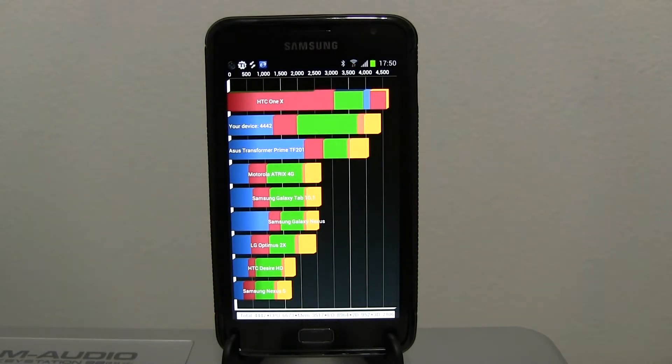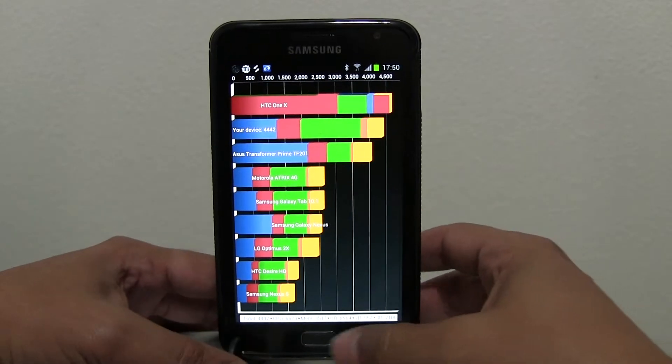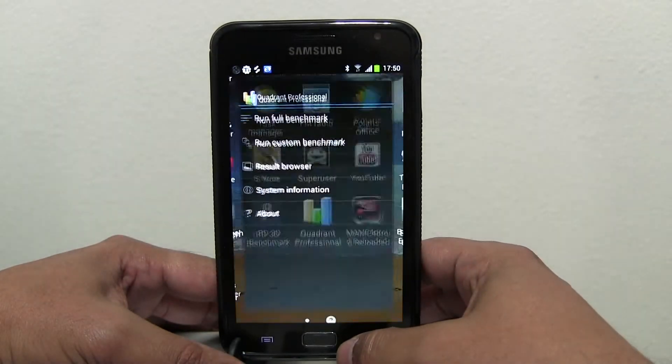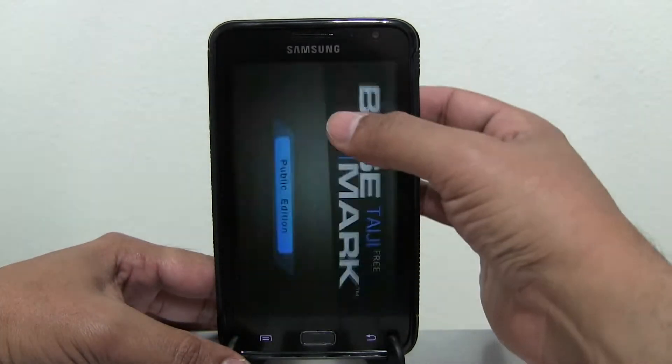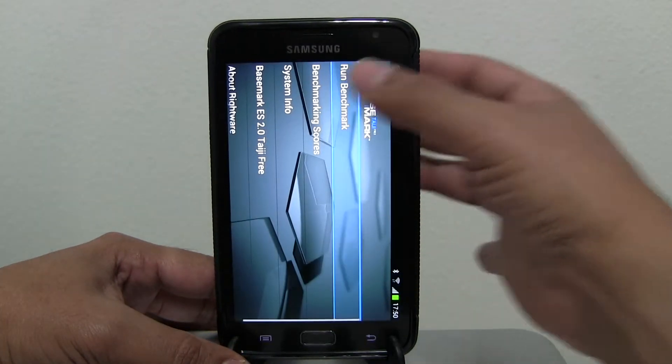Okay, so that's 4,442 points. I normally score about 4,700 but that's with Franco R5, so that's probably where the difference is. Everything looks very normal for a stock kernel.